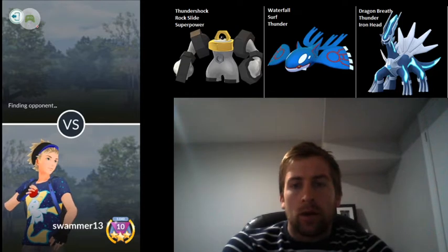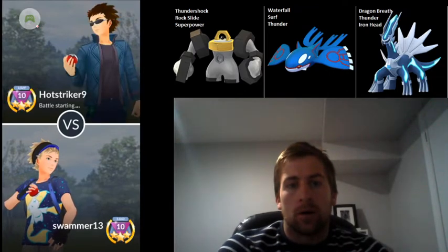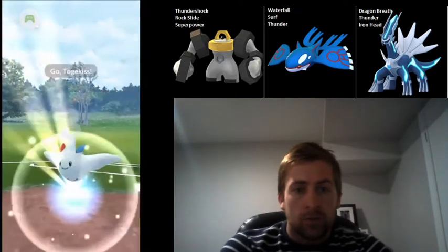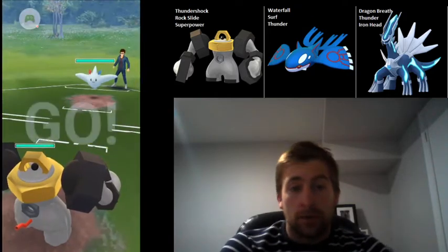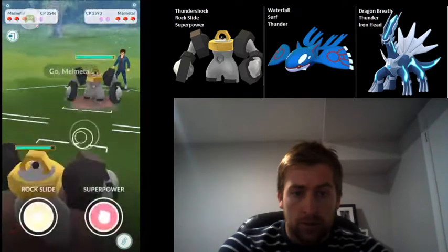What I really like about this team is Melmetal on the lead is able to pressure shields quite effectively, and catches a lot of good matchups on the leads, particularly against Togekiss and Dialga. So in this first match, we catch a Togekiss on the lead. This is great for Melmetal — just going to try and farm energy as quickly as possible.